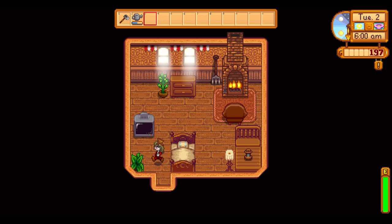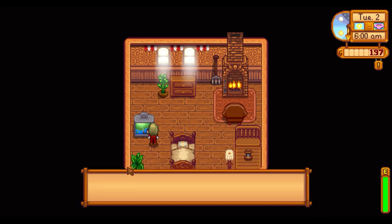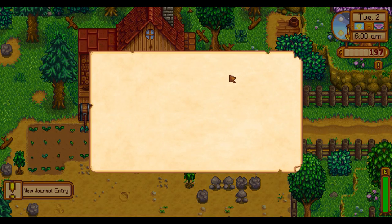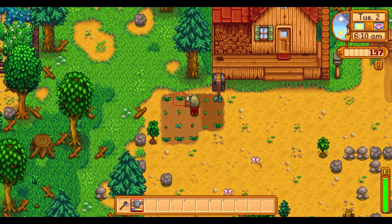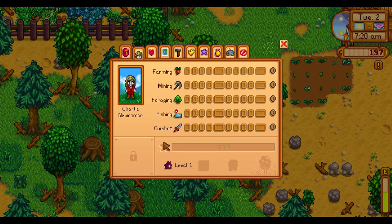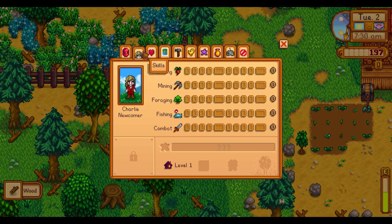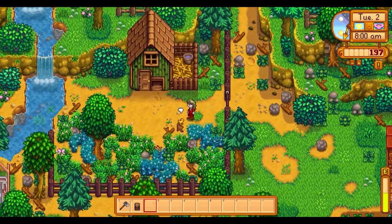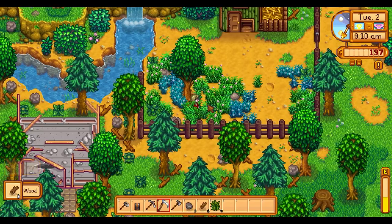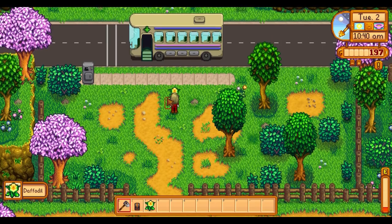On day two, I woke up and checked the weather out of habit, despite knowing it always rains on day three. I left my house, checked my mail, and had planned to get my fishing pole sometime that day. I watered all my crops and collected some wood for a fishing chest, and noticed in the menu it actually displays my house level progress — another neat little addition in 1.6. Once I finished my chest, I pet my chickens, cleared out the entrances to my farm, and generally started to clean up a little more before heading out to the beach, collecting a lost book and some forage on the way.